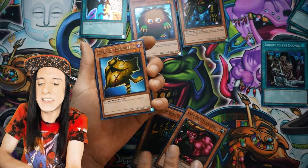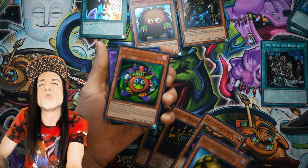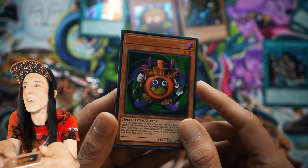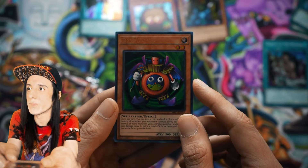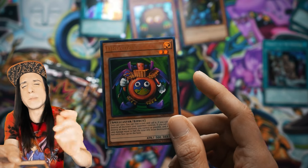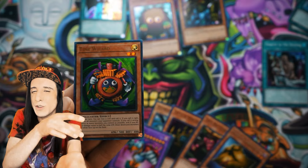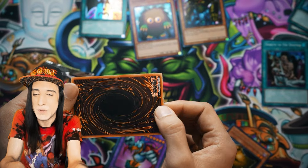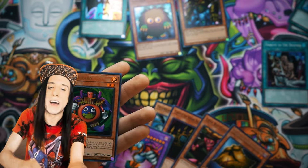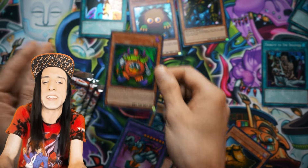Mask of Darkness is no joke. And with three commons in this pack, I think we're seeing another holo — it is! The Joey Wheeler in me is very happy to see Time Wizard. Time Wizard did some real work in Magician's Force with Apprentice Magician — you could set that tiny dark spellcaster, set Time Wizard face down with its effect, flip it face up, call the coin in the air, and maybe you destroy all your monsters and take some damage — but it's still really exciting to have.